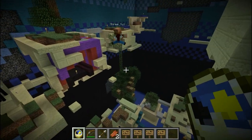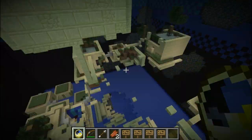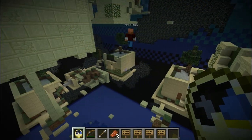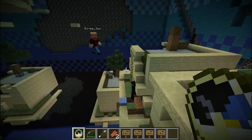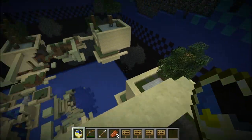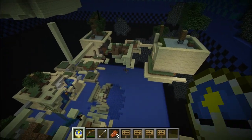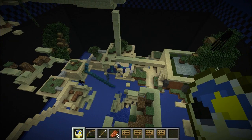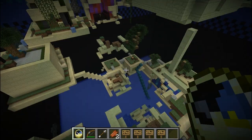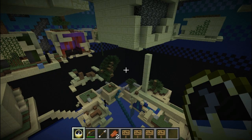Admittedly, I could have had unlimited ender pearls, so if I wanted to just throw pearls around I could do that. Maybe that's a better way - you could pearl over to where the trap is, set it off, and then pearl away. But yeah, this was just an area that I struggled with - I found it difficult. As usual you could just be patient and build staircases everywhere, and eventually you get through the area.